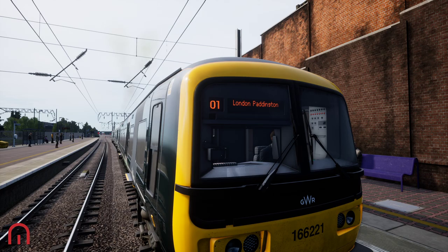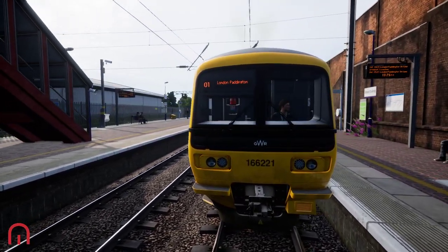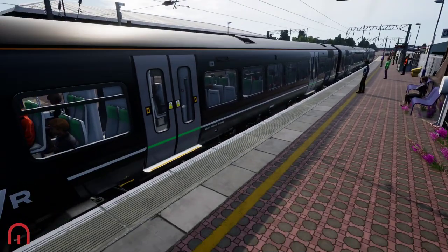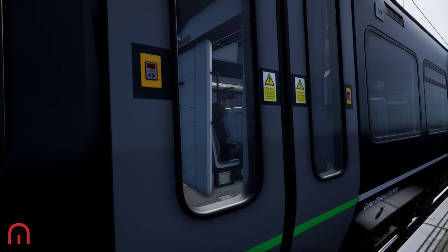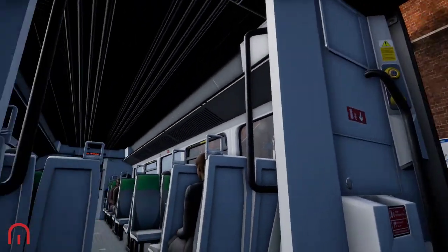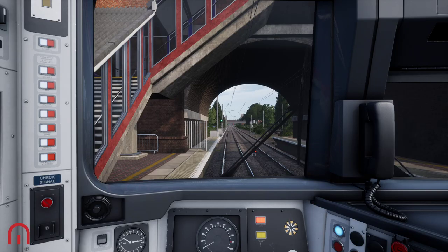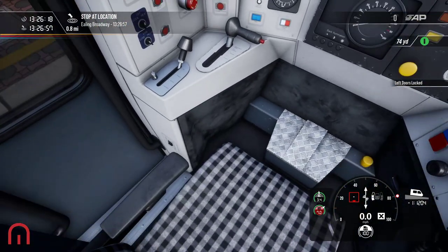We are on Great Western Express and we have the new update that came out earlier this week. We now have the passenger information screen on the train and at the station. There it is — London Paddington. So let's get started.